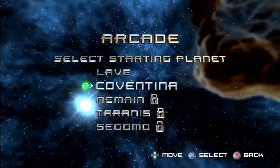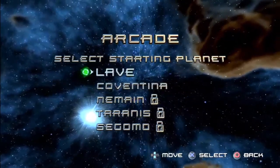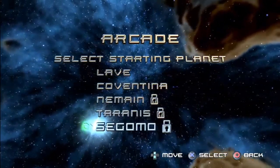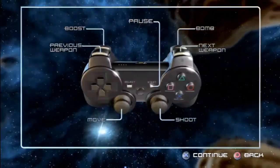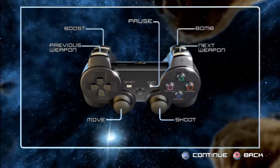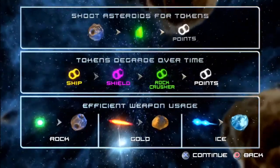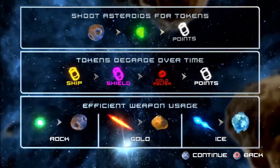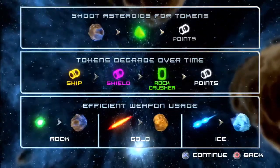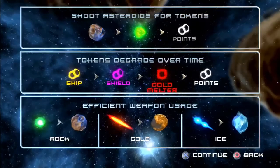So: Lave — or Lave — I'll say Lave because I like to add a little flair to my pronunciations. Coventina. Tyrannus — Tyrannus sounds like it's ruled by House Harkonnen, it just has that dinosaur T-Rex kind of sound to it. And Sagomo. Alright, so boost, bomb, previous and next weapon, and move and shoot. Kind of like Smash TV where you move in one direction and shoot independently of where you're moving. Nowadays it's not uncommon to play games like that — Pixel Junk Shooter, Geometry Wars, and others.